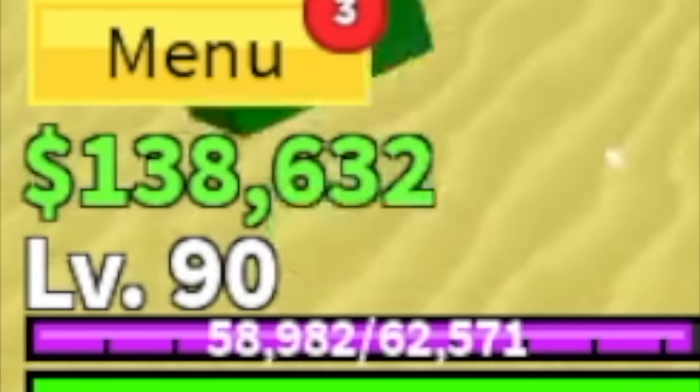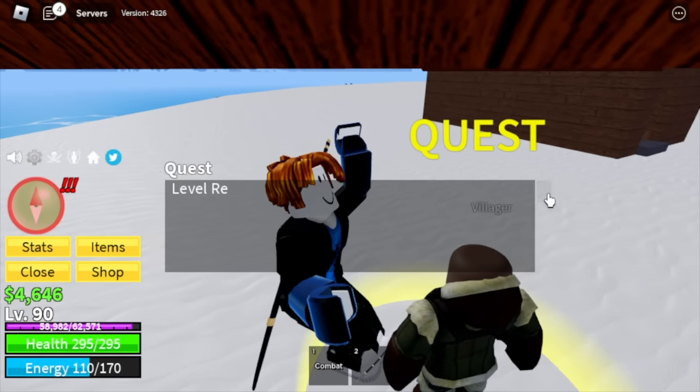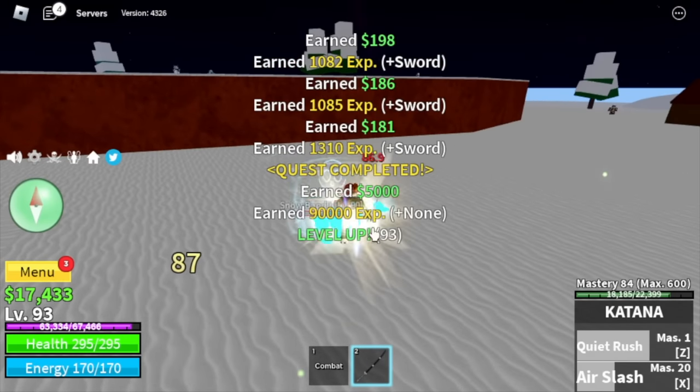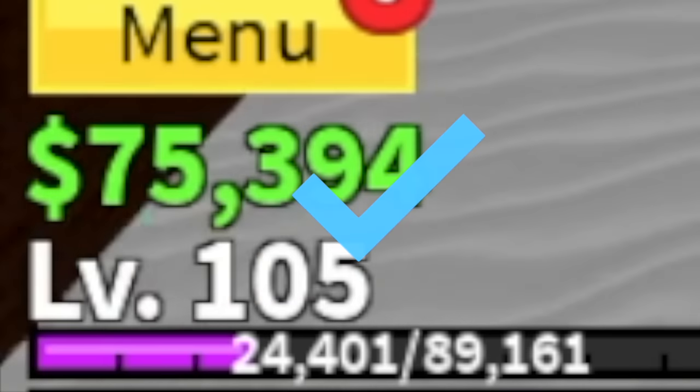Let's make things faster. Next island is the Frozen Village. We're gonna start defeating the Snow Bandits, continue grinding levels and also Bellies. When you reach level 105, we can now buy the Black Cape — it's a check.